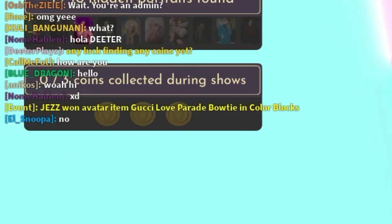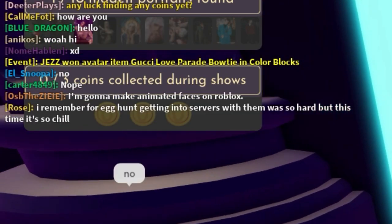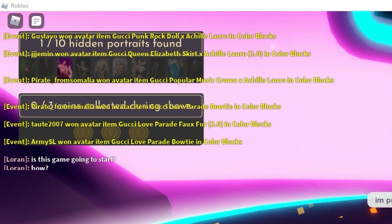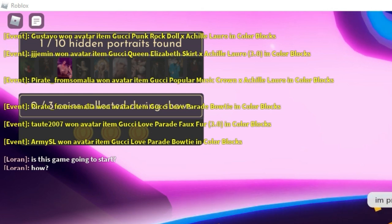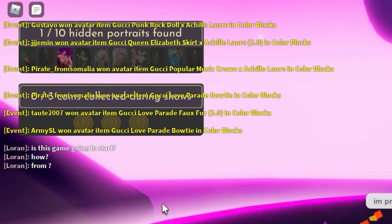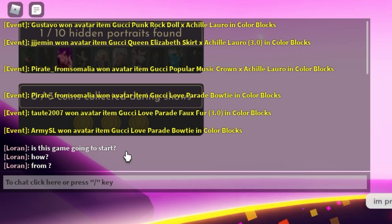After the whole event, the last person standing wins and the server will announce the item they won — for example 'Jez won the Gucci Love Parade Bow Tie.' The item will appear in your inventory in about two hours. You can see people winning the Gucci Punk Doll, the Queen Elizabeth Skirt, the Popular Music Crown, and the Love Parade Faux Fur — it's random what gets given out.